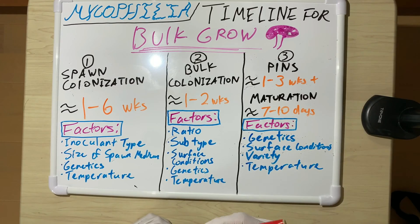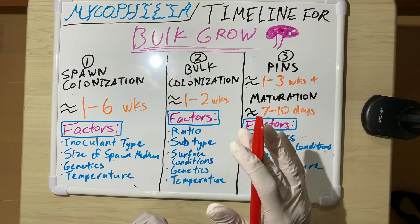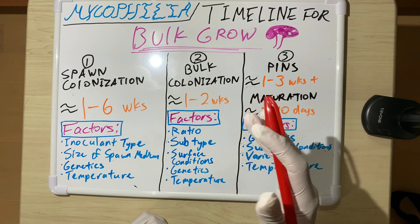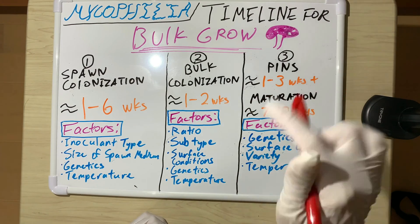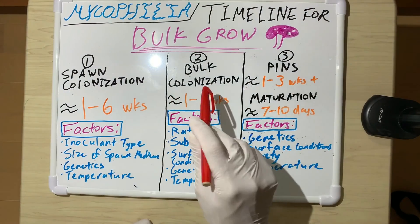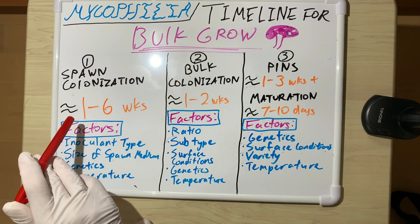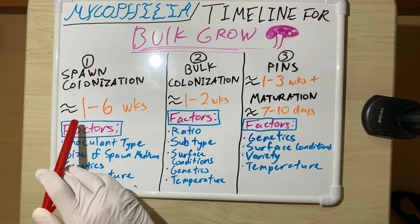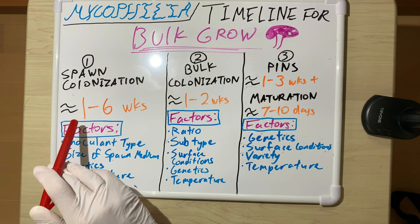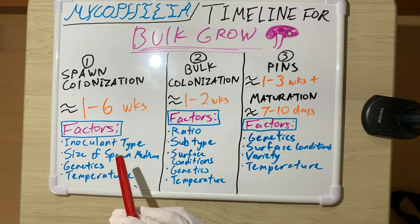For part two — bulk colonization — this takes much shorter. My minimum is about one week, but generally for me it's mostly colonized by day three to day five, basically fully colonized. When I'm using very virile fresh spores to grain jars, it takes maybe just over two weeks — around 15 days — to fully colonize.